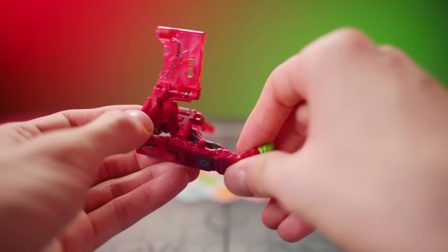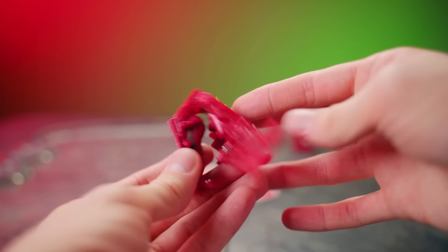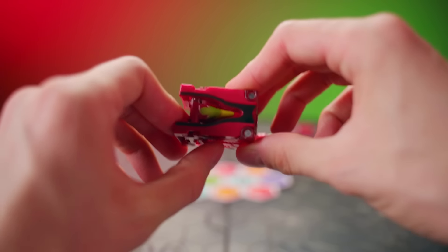Geoforge Talan is also a leg — you can tell because it's got a little foot. Leave its tail flipped out, clip its little wings shut, and then pull out that peg.